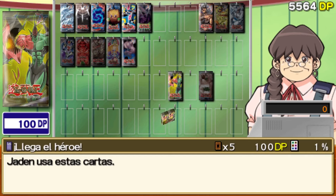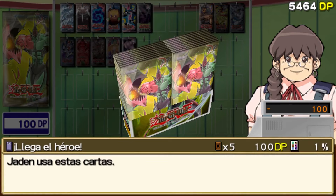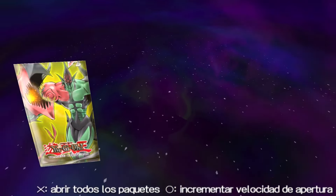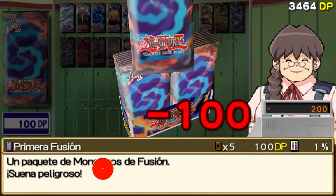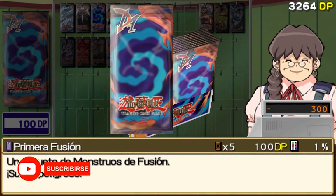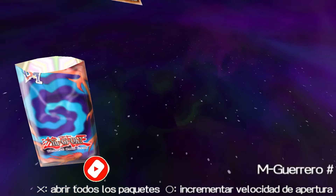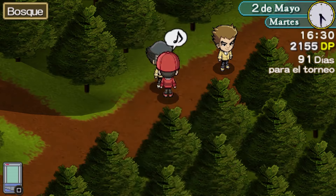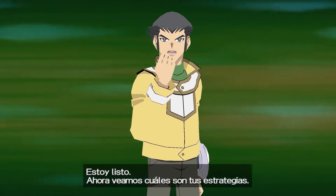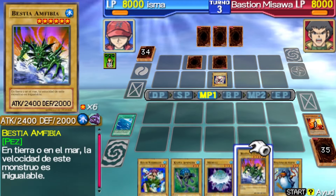In the store, you can also buy packs, just like you did in the corner store when you were a child. You can buy them with the points you earn in duels and tasks in the main story. They are divided into categories of monsters of different attributes, magic cards, trap cards, and including packs dedicated entirely to cards from the deck of a particular duelist — but this will only be available when you establish a good relationship with each one of them.